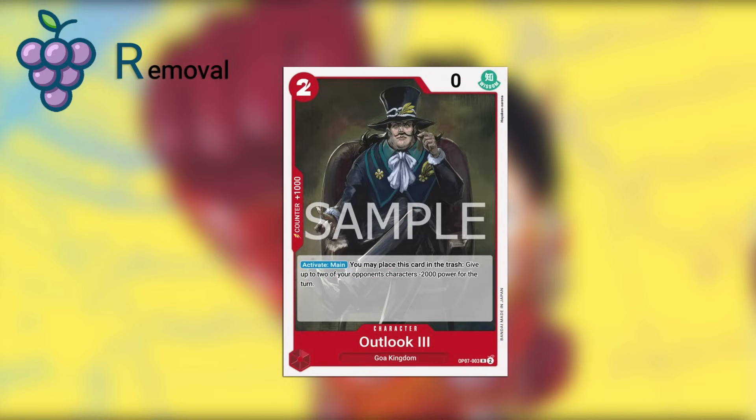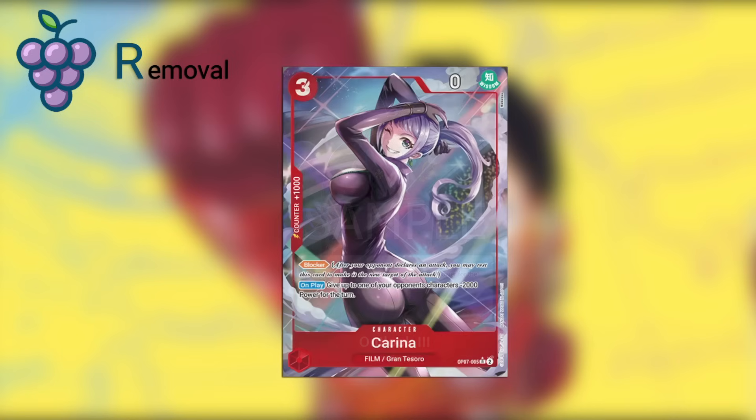And the same thing with Outlook 3 — this is an activate main: you may place this card in the trash and give up to two of your opponent's characters minus 1,000 power for the turn. This is basically like an Otama but for two characters. Even though you're never going to do anything with this beyond just playing it down, I think you should add one in your deck because for two Dawn you can swing into something and remove it a lot easier. Then we have Karina — also an unconventional removal piece. It's a blocker with an on play: give up to one of your opponent's characters minus 2,000 power for the turn. Being able to reduce the power of something makes it much easier to trade into it, and I consider that a removal piece.